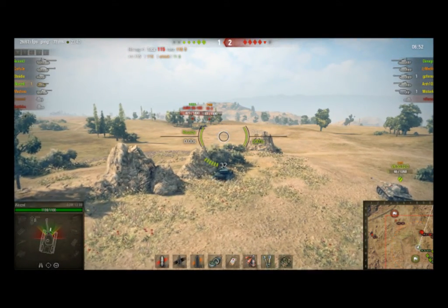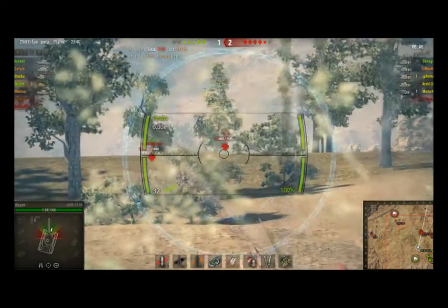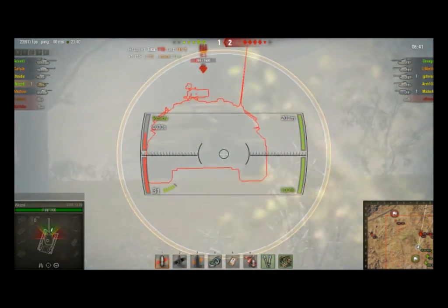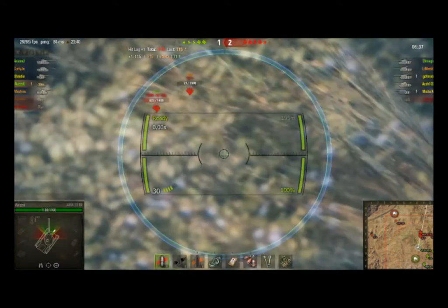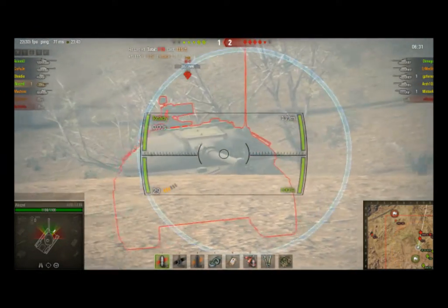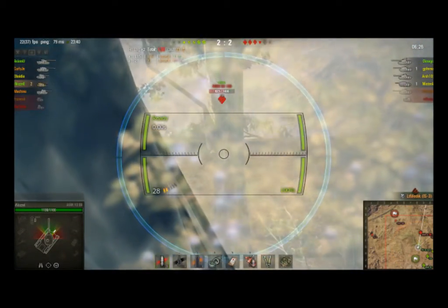Inozzle comes out to this little bush, tries to keep these people lit for the rest of his team. Takes a couple of speculative shots at this IS-3 — surprised he didn't go through that, but IS-3's pike nose is pretty tough. Anyway, this IS-3 is in a bad spot coming over here, yoloing.